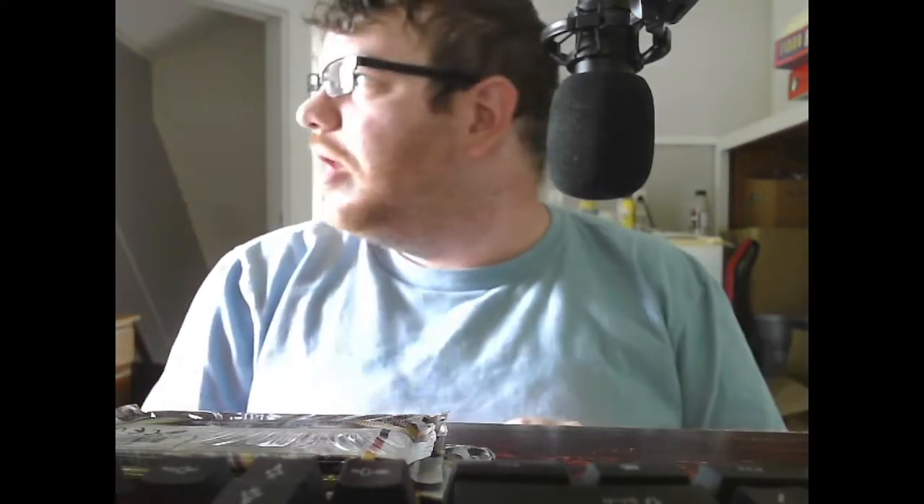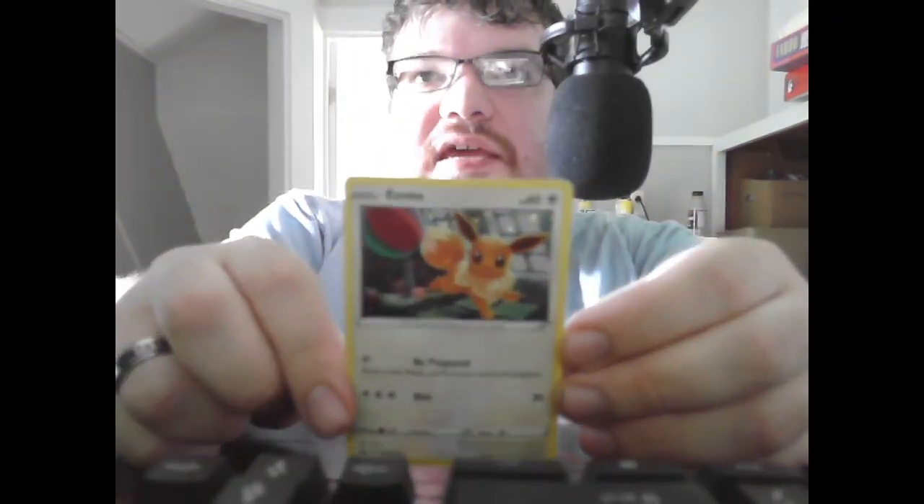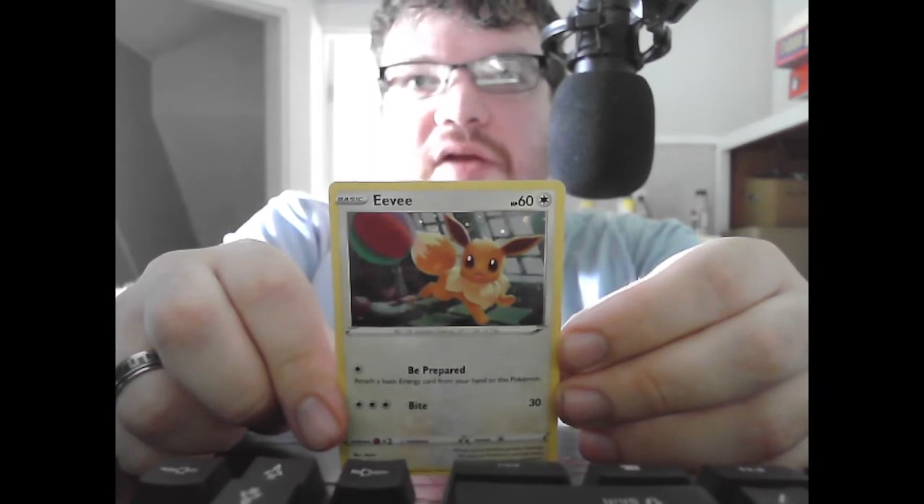Sorry if my lighting goes in and out — we're having clouds outside and I don't have my light on. There is the item for the three-pack. I don't weigh codes on my channel as of yet. For once the promo is not bent, so I could probably put this in a sleeve. We have the Basic Eevee, HP 60, Colorless. Be Prepared: attach a Basic Energy card from your hand to this Pokémon. Bite: 30. We're actually going to put this in a sleeve because it's in decent condition.